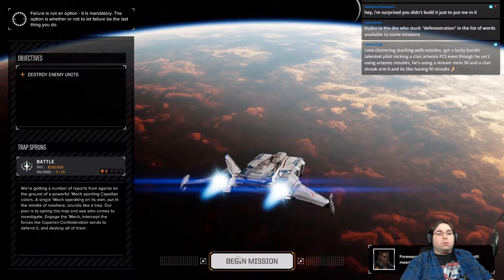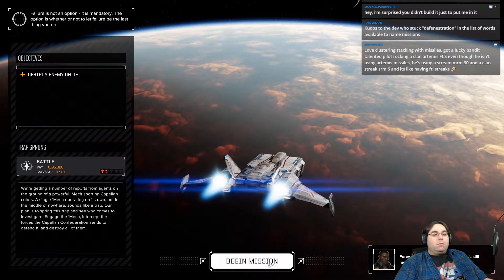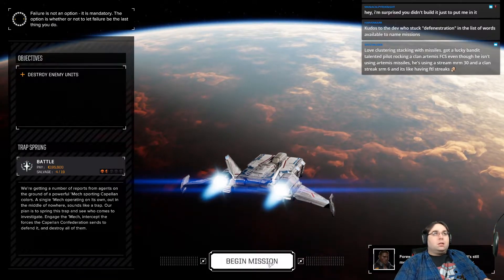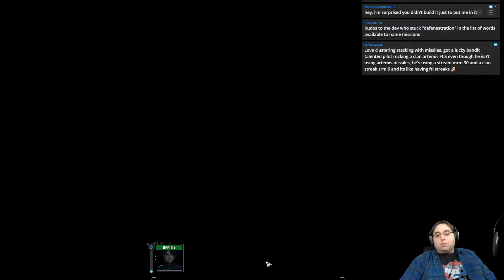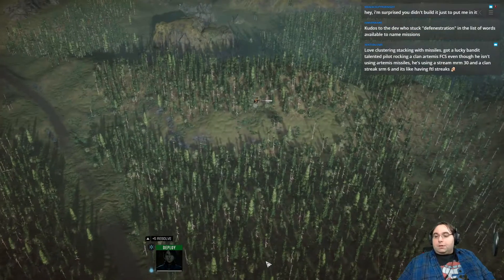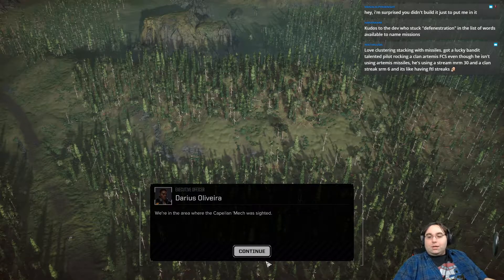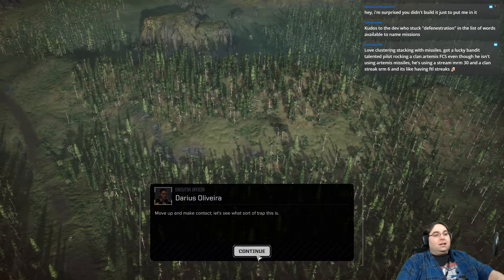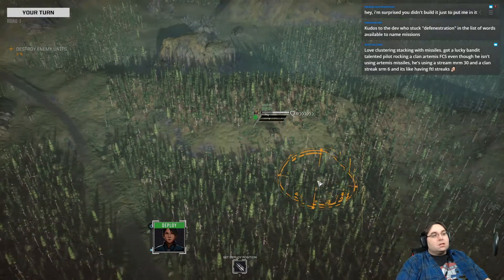Stay tuned, McGwarriors, and welcome back to another episode of Rogue Tech as we get into the campaigns of Garber Top Scannoneers. Last time we took a bit of damage, did a lot of fighting against urban mechs, and unfortunately didn't pick up any of them because we were focused on artillery. A lot of cluster and stacking with missiles — got a lucky band of tower rocking clan Artemis fire control, so he's using Artemis missiles with a stream MRM-30 and clan streak SRM-6. We need to stack more such things.